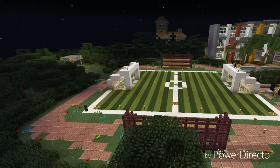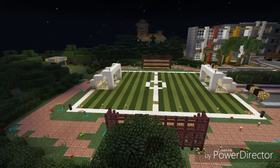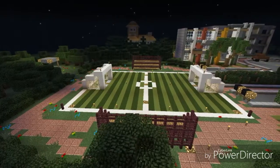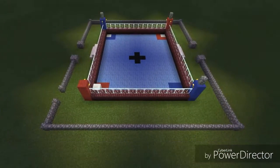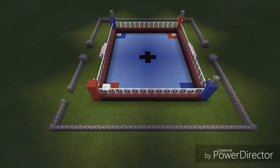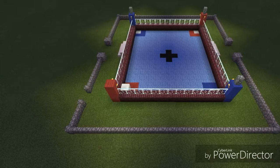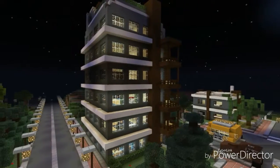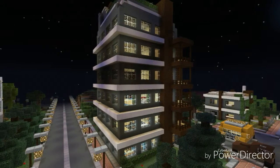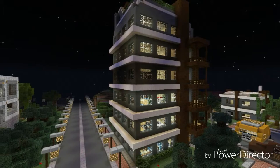This is the soccer field — I like it, it has bleachers and all that. There are a few apartments on the side. The next thing is the boxing arena where we just do boxing and stuff. The next thing is a view of one of the tallest towers — it's an apartment system with bigger and better rooms.